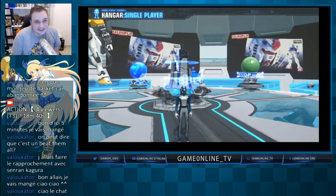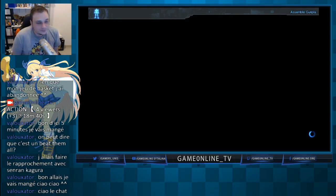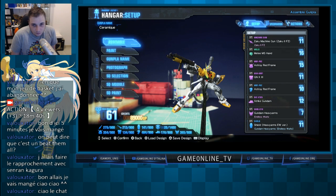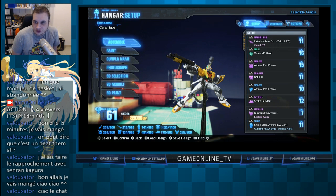Vous avez vu un peu la mécanique de gameplay — rien de bien fifou. Maintenant on va attaquer le gros morceau : la personnalisation. On va voir le setup — tout l'équipement sur le côté. Pour le moment je n'ai que des pièces HG qui vont de la qualité verte, qui est peu commun — comme dans tous les jeux où il y a du loot. Après on a le bleu qui est rare, le violet qui est très rare, et le jaune ou orange qui est légendaire.